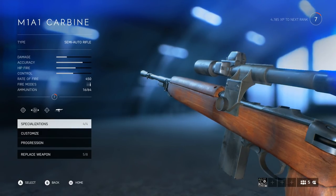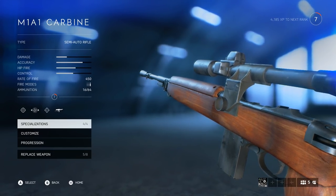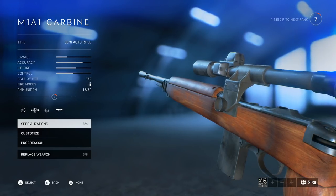Here are the core stats you can find in-game for the M1A1 Carbine. It's a semi-auto rifle with a moderate amount of damage, good accuracy, decent hip fire, and pretty good control overall, with a rate of fire of 450 rounds per minute and an ammunition count of 16 rounds per full reload.